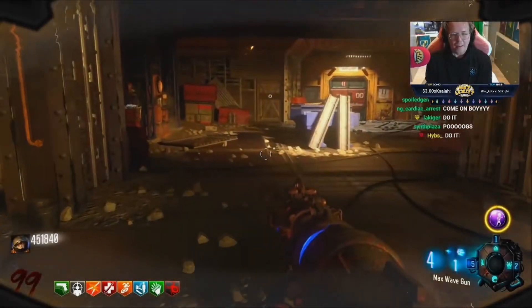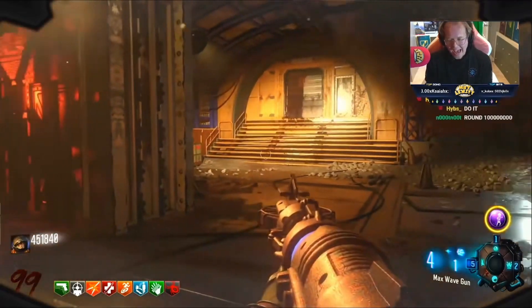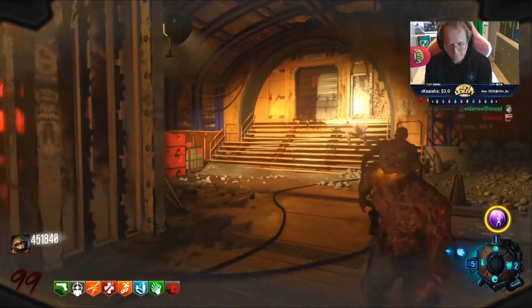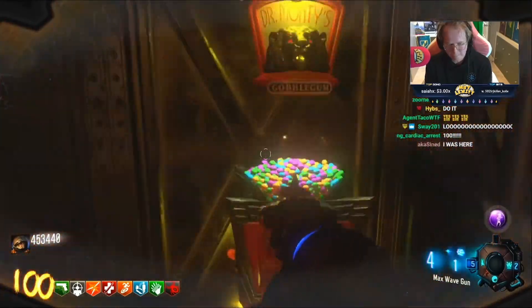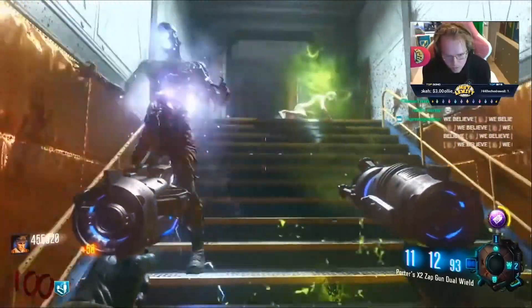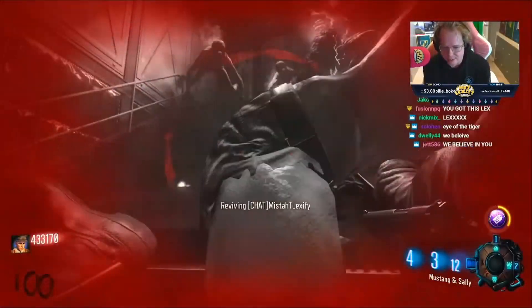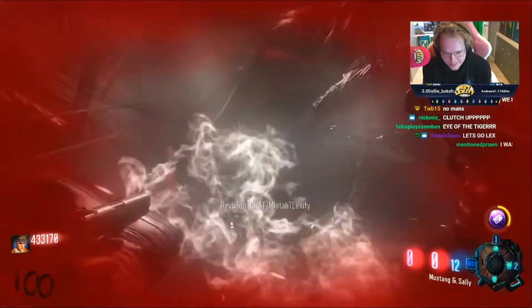Getting around 100 is something every single zombies player has aspired to ever since they were a little boy. The first time you pick up that controller your goal is to get to the highest round possible, and everybody thought if you were able to see three digits on your screen that you were a beast. Once you actually achieve this goal, getting those double digits to turn into three digits — especially for the first time — is a remarkable feeling.